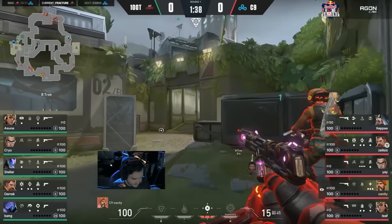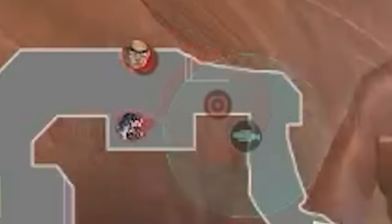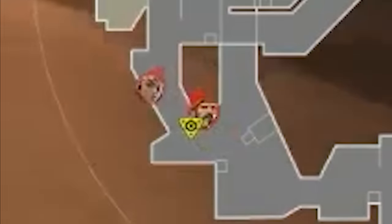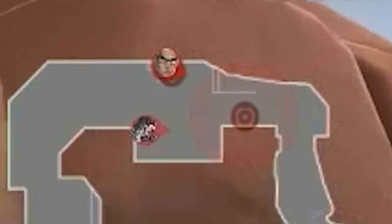The barriers drop. Cloud9 quickly scale up B main. At Dish, Zeppa throws the Fade Eye but it gets instantly broken. Stellar throws a deep KO knife and it scans Zeppa. Zeppa decides to back off — his job is done, dish presence established. Cloud9's B main players are pushed up and ready to enter phase 2: the B execute. But 100 Thieves' game sense is tingling — they have a hunch that Dish is actually the weak side of Cloud9's default.